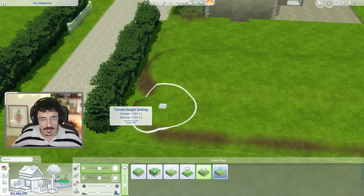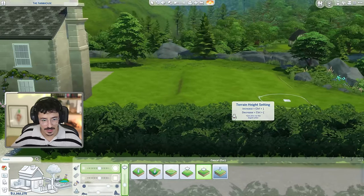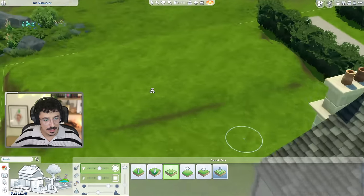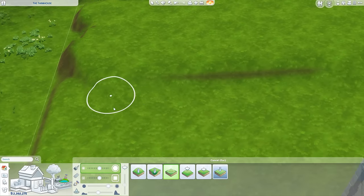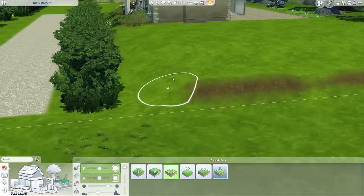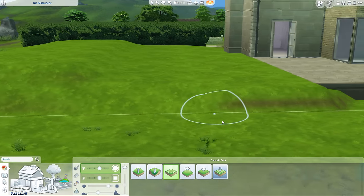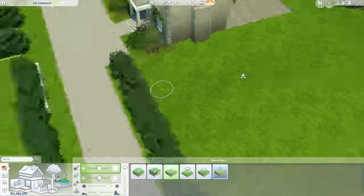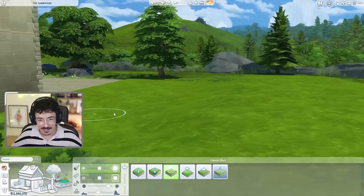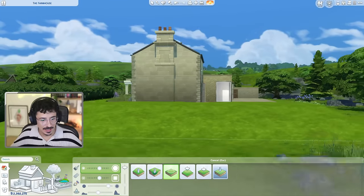Smoothing is going to be our friend with this. We will smooth the hell out of this just so it looks very natural. And there we go — that's been smoothed. There's just this nice sloping hill by the side of the house, which I really like.